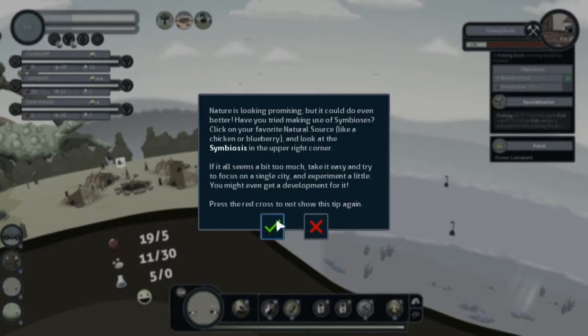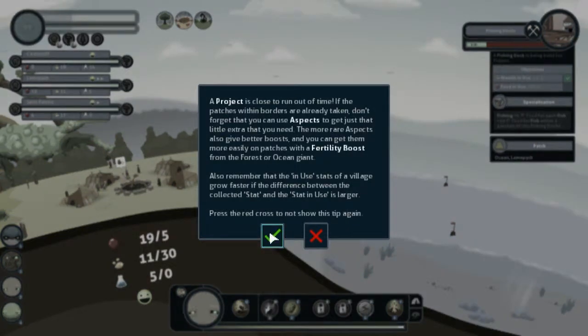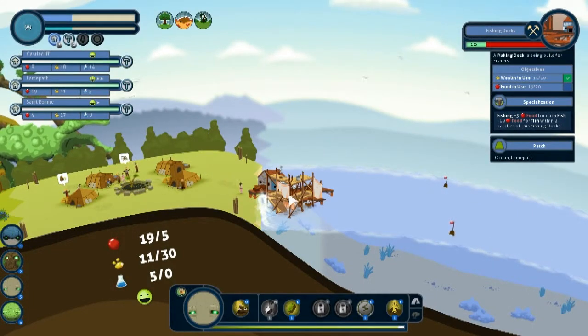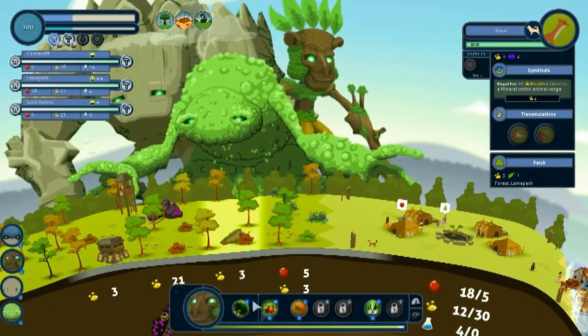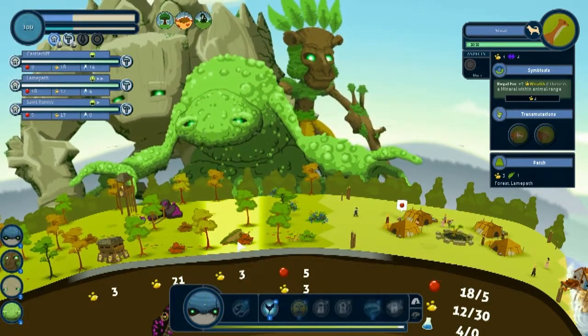Nature is looking promising, even better — let's try and use some symbiosis. Project is close to running out of time, we understand that. Now we need more food — are you not food? Crap crap crap! Ocean giant, give me some food.